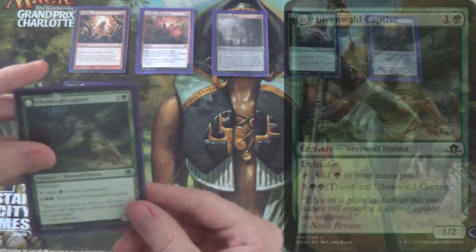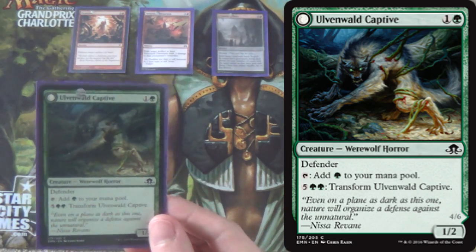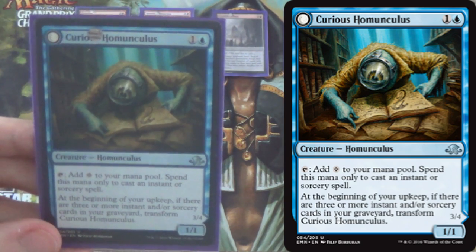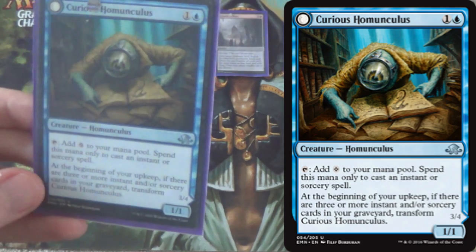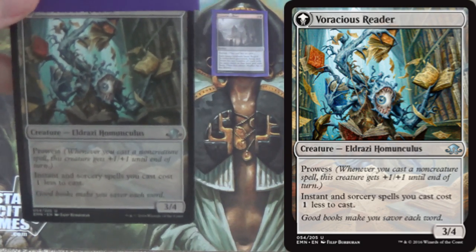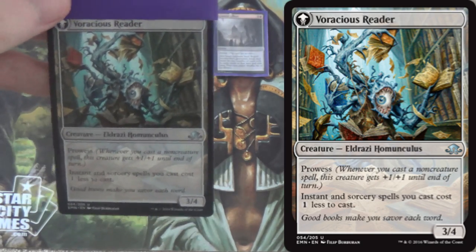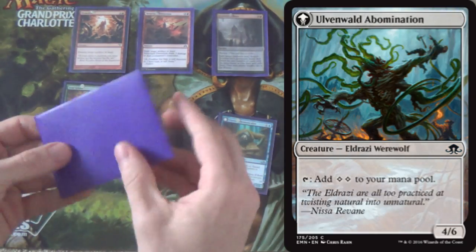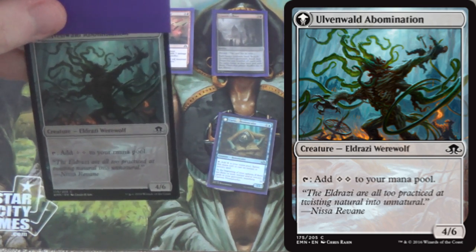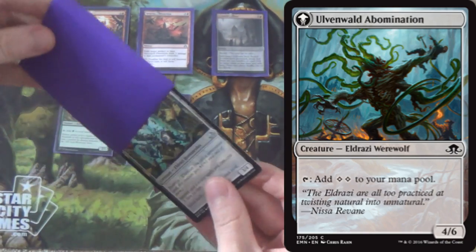Next we have Ulvenwald Captive. I like this one not just because it's another Leafgilder — it does have Defender — but also Curious Homunculus. This one will only tap for instants and sorceries, but you can use it as a win condition potentially. It transforms into a prowess creature that's effectively a Goblin Electromancer as a 3/4, which could be pretty good. Ulvenwald Captive, on the other hand, can still tap for mana if needed, but otherwise it just becomes a 4/6.